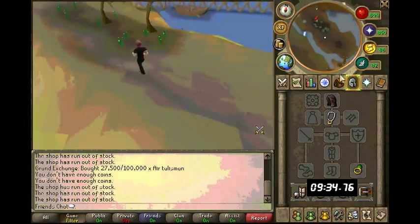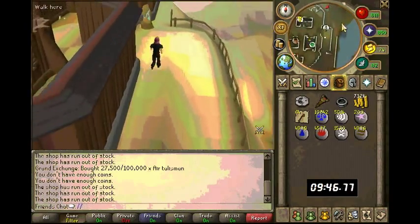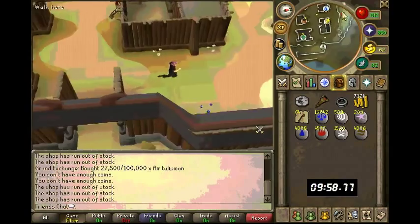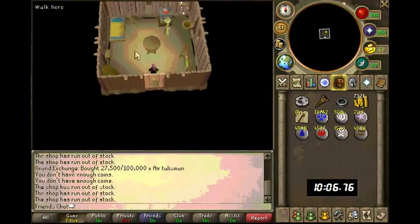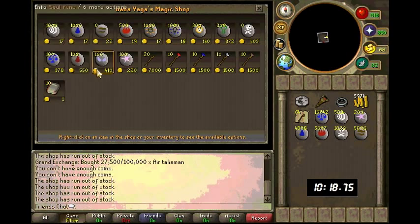It helps out a lot with teleports. Then you're going to walk to this shop on Lunar Isle. Don't forget your Seal of Passage when you come here, because otherwise you can't talk to the NPCs and you'll get thrown off the island. Buy all your runes from here.